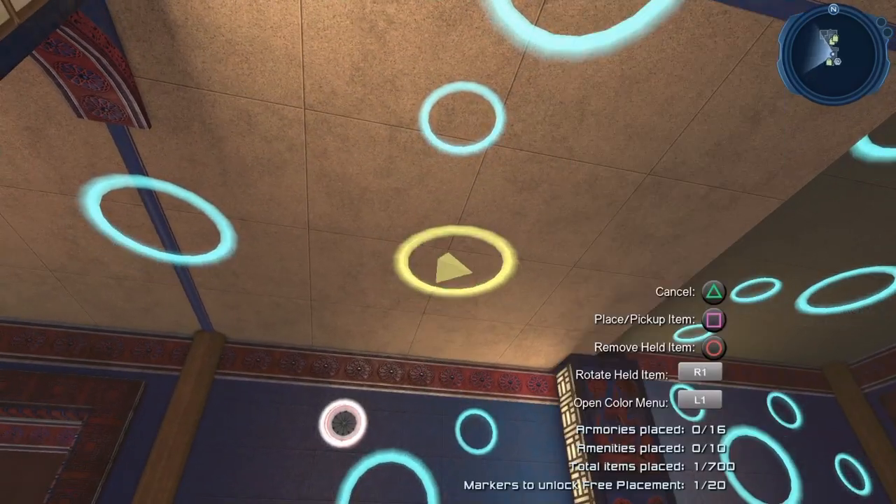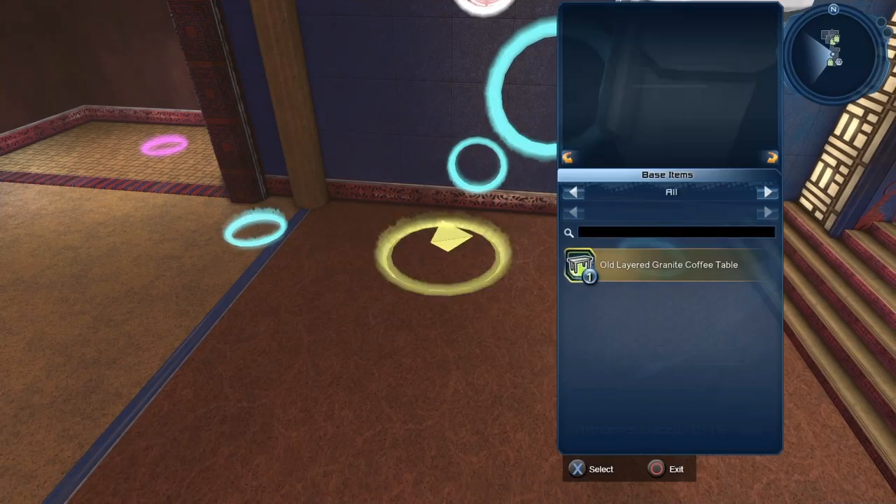But if you go within the circles, here we can place the Classic Dinner Clock. There's also a lamp that you get, and there's a table that you get.